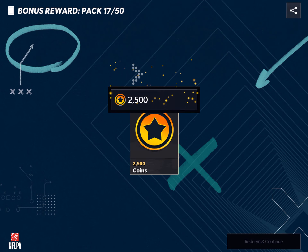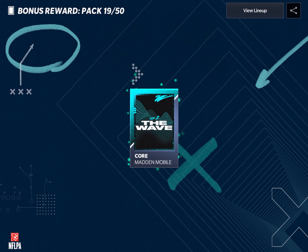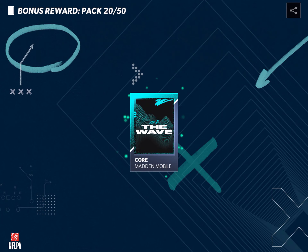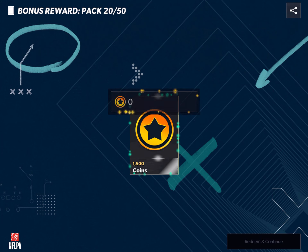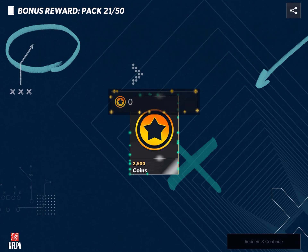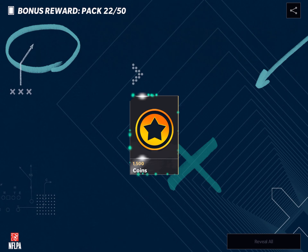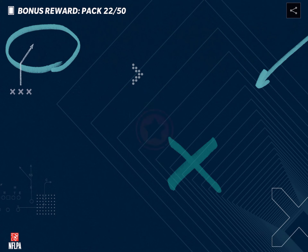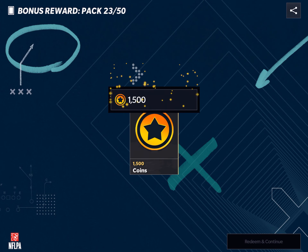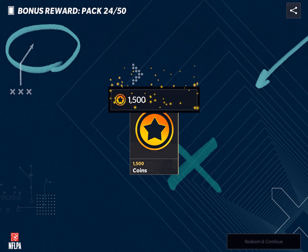18,000 — pack 18, getting a 66 overall. Thousand more coins. Pack number 20 — boom, nothing. 1,500 coins. Another 2,000. 1,500 coins, pack 23. 1,500 coins, pack 24 — six packs until we open all. 1,500.